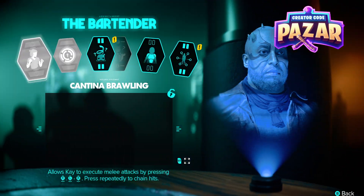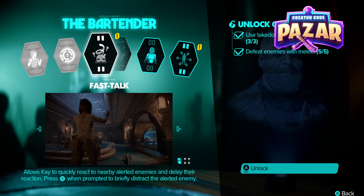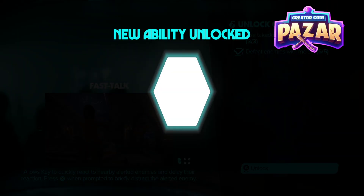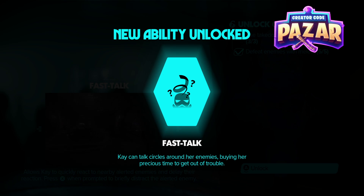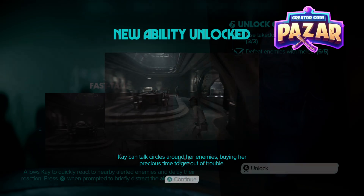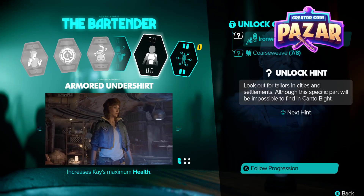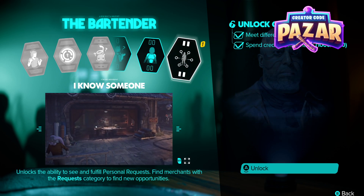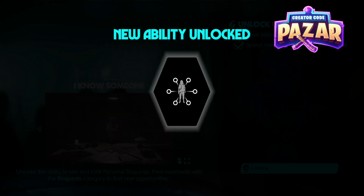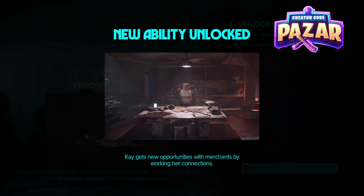When you select them you have these options here such as fast talk. It gives the conditions at the top and you just click A and then you unlock these abilities. So just like that we now have the fast talk option allowing us to talk to enemies before they shoot. And right here for example we can unlock 'I know someone' which allows merchants to fulfill personal requests, and just like that we have new abilities.